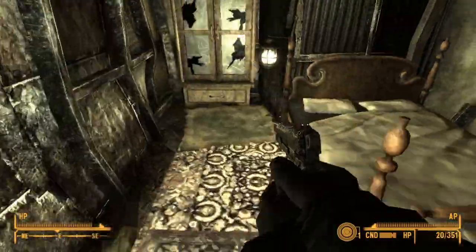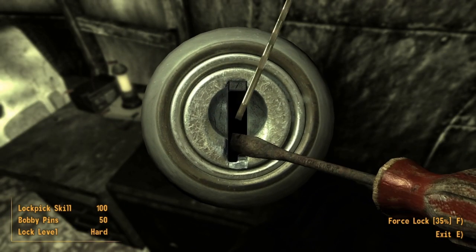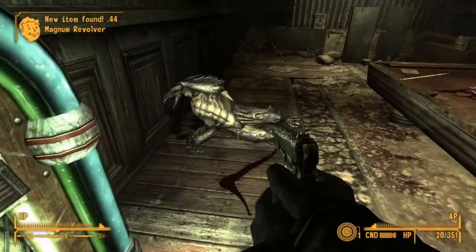Ignoring the sight mod for a second, the 9mm does come with iron sights, and there are tritium-coated V-notch and post iron sights, which are useful for clearing out dark caves and buildings, especially around Goodsprings, given that the tritium glows in the dark.